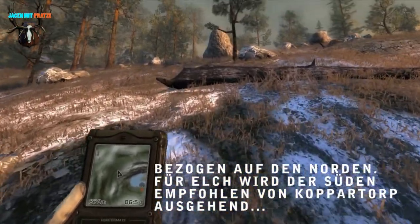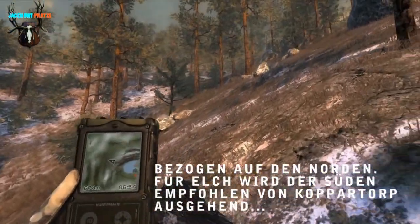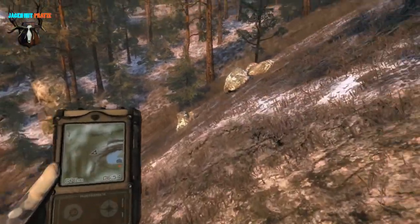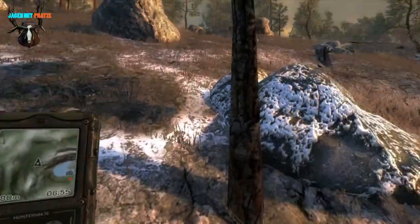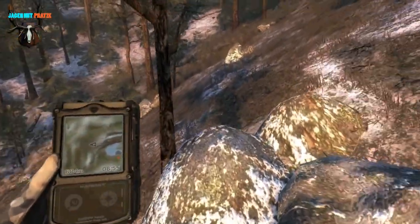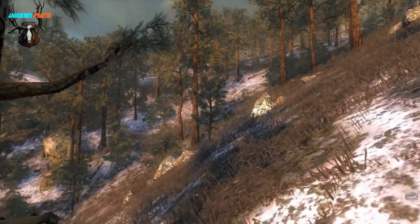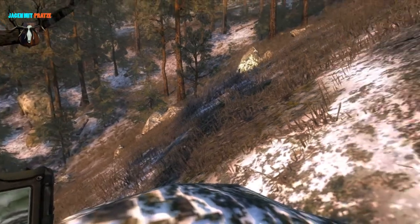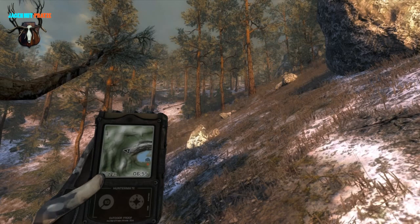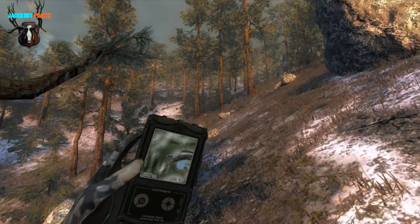I think we'll find a nice rock here and position ourselves on it - that works quite well. And then we'll first not use urine spray; I would prefer to use the Anschütz. I think we'll certainly have enough opportunity for that - we don't need to let him come within bow distance or anything like that.